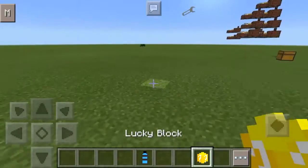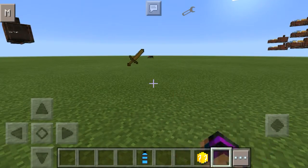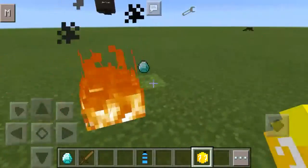You know, to put a name tag on a Creeper that says 'Jeb' and then it makes him a Rainbow Creeper — I think that'd be pretty cool. So here we go, we're going to be putting some lucky blocks down, and there they go — the diamonds!